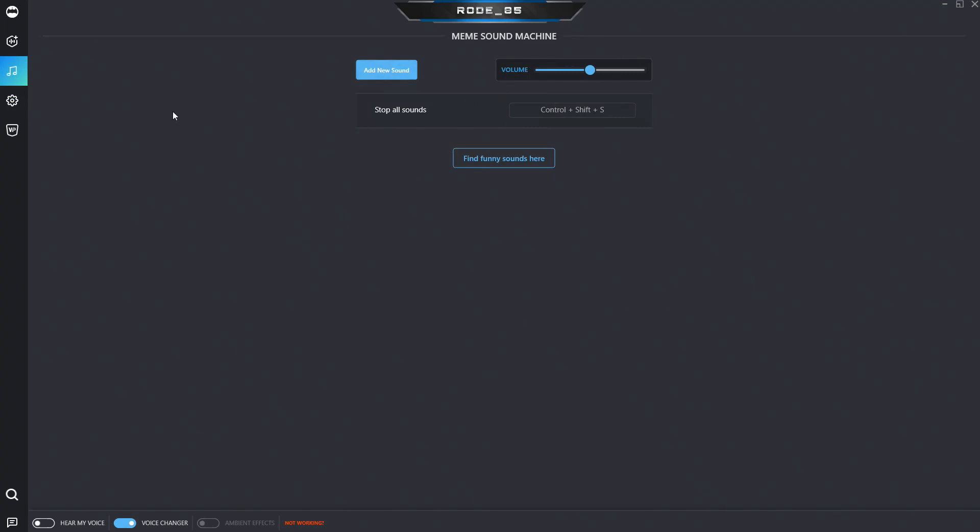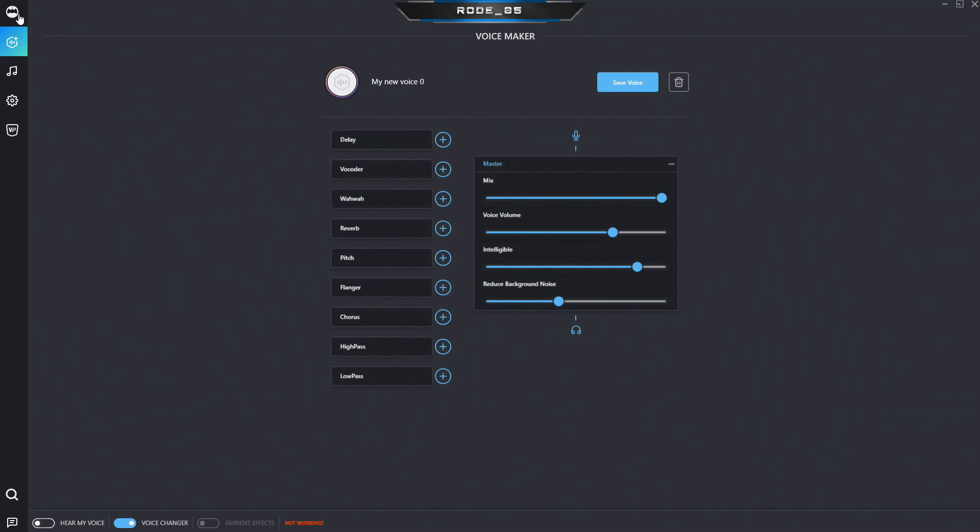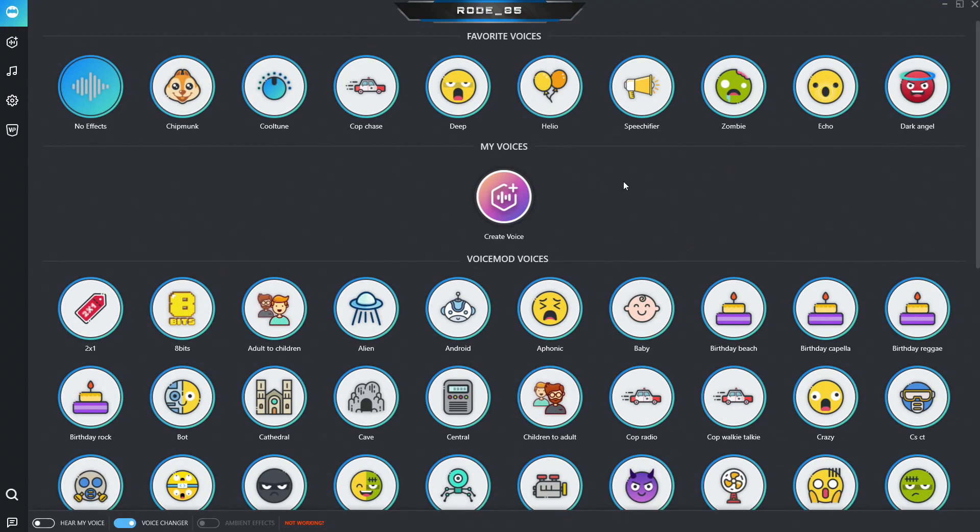And then here's your meme sound machine. I haven't messed with that yet. I'm going to turn the "hear my voice" on — actually, I'm not going to do that because you'll hear me talking and you're going to hear it anyways when I enable this. I'm going to show you a lot of these and see what you think. I'm going to click on these and just talk for a little bit. I think I'm just going to say the same thing.